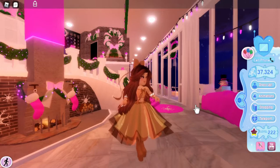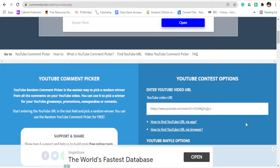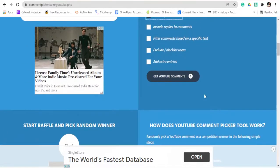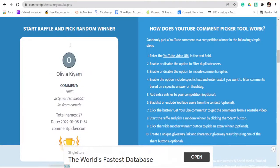This is what I'm going to be giving out to you guys. I'm so excited to be doing this, so let's go ahead and choose who the winner is. I'm on the website and I have to add in the video URL and it will pick the giveaway winner for me. I'm going to filter duplicate users so that if you commented multiple times it only counts as one entry. There are 27 comments — now I'll click start to pick a random winner.